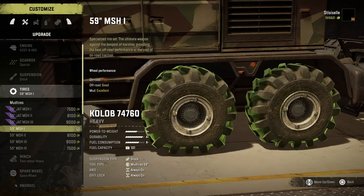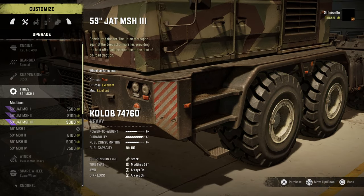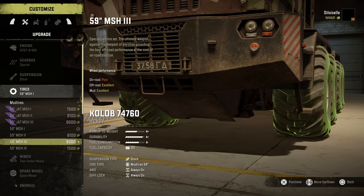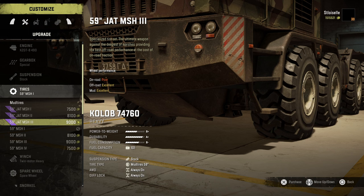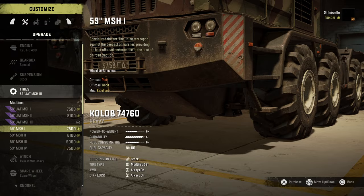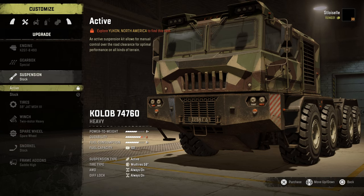And then tires? I was looking at these and I'm thinking... probably the jack-of-all-trades — or jack-of-all-tires. I'm really not sure which ones are better; I'd have to research it. We'll go with these ones just for fun. And we can even sell those to make some money back. And then suspension — we don't have active suspension yet, but we'll get it sooner or later. So we'll leave that stocked.